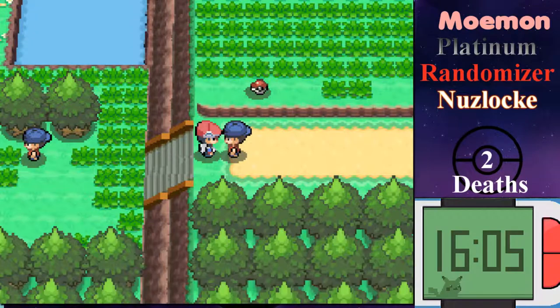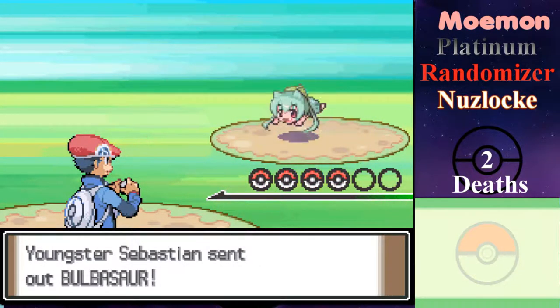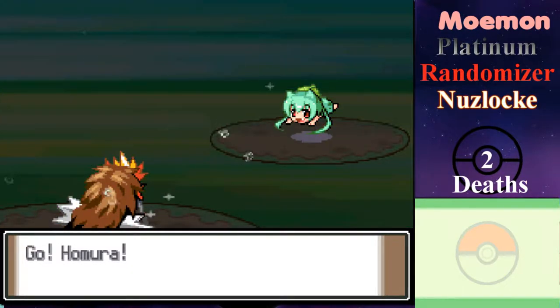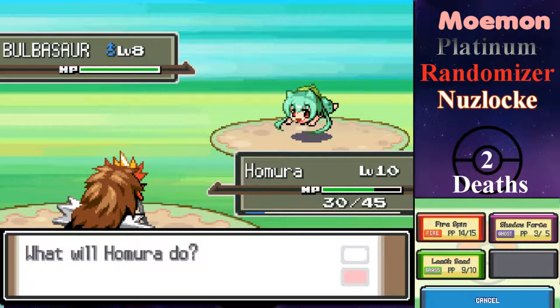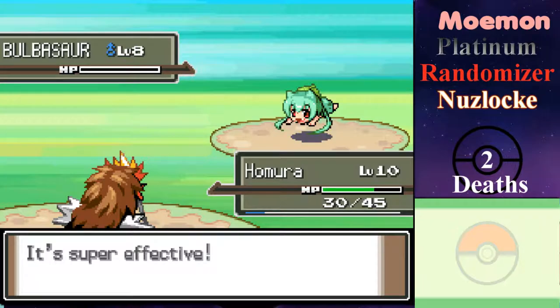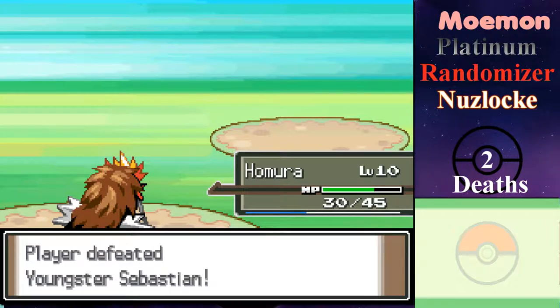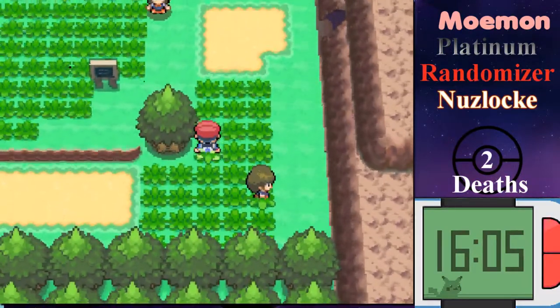A trainer challenges me — 'I'll test my strength on you.' That seems like a smart idea. They have a Bulbasaur, which is a Poison-Grass type. I can use Fire Spin to see how much damage it does. If the gym leader was still going to be a Rock gym, I'd say Bulbasaur would be a very smart choice to have, but unfortunately that's not the way it's going to work.